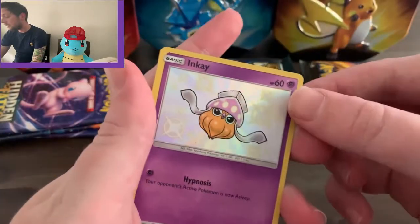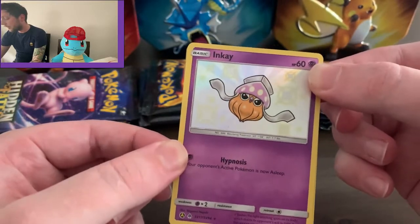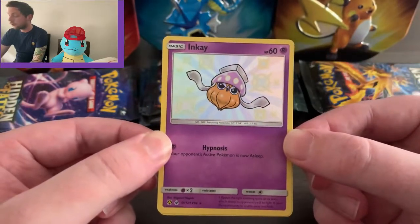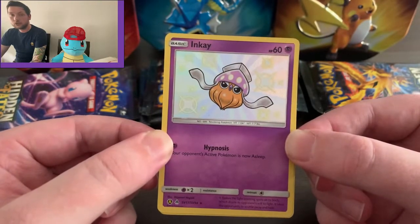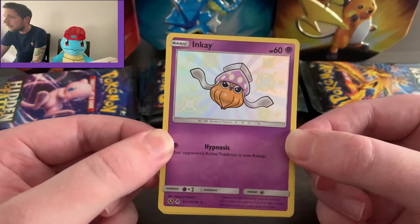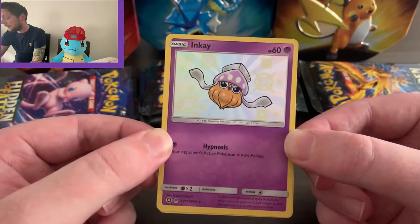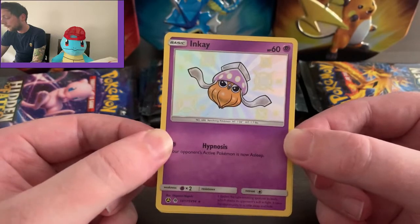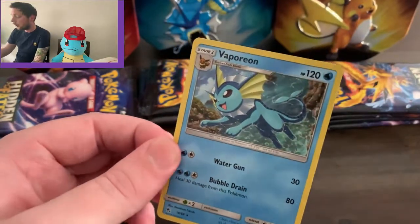As the reverse we start off with an Inkay shiny — can't complain with that, as long as you get a shiny I definitely do not complain. That's had the worst possible evolution method — I know they were being creative but turning the console upside down, I just couldn't get around it. As the final card though, we have a holo Vaporeon.